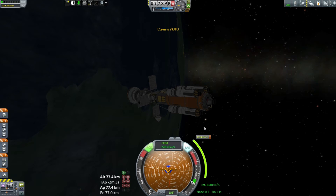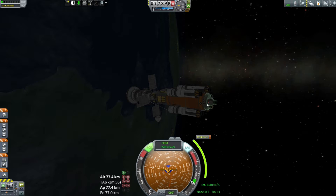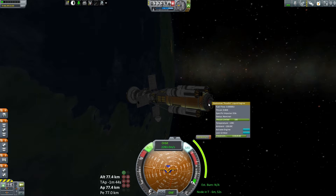Here's the issue: this ship's four LV-909s are actually a little underpowered — actually, a lot underpowered. With them, the burn is about almost 10 minutes. So I'm going to have to do a little adjustment to the ship design here.